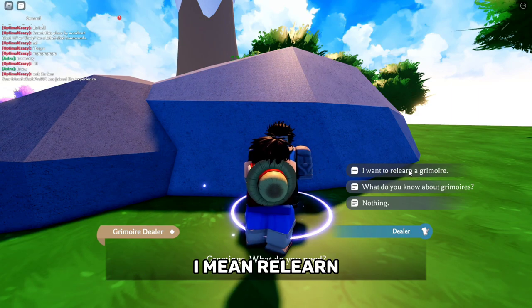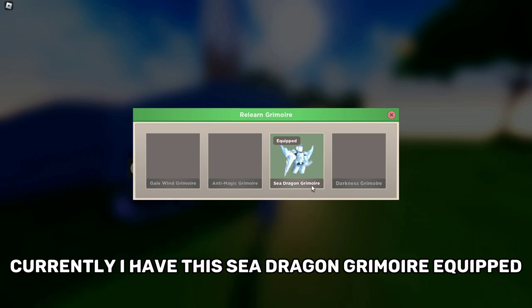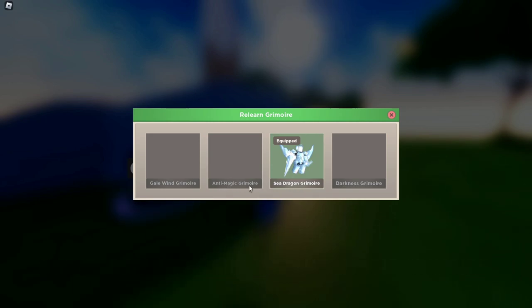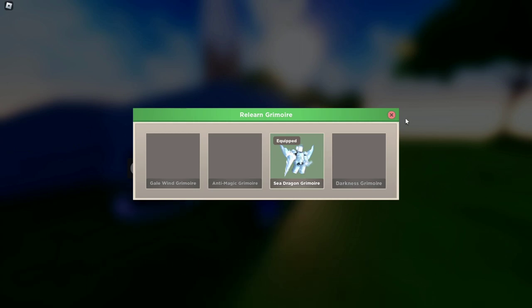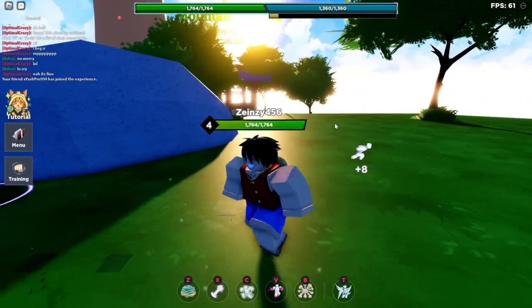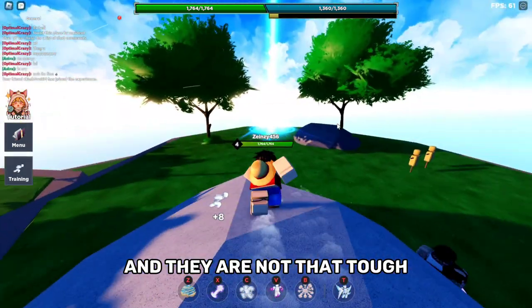Currently I have the Sea Dragon Grimoire equipped, but if I replace it with my Anted Magic Grimoire and then want to relearn the Sea Dragon Grimoire, I'll have to spend gems — around a thousand gems to relearn it.